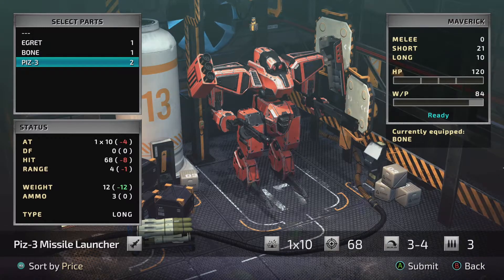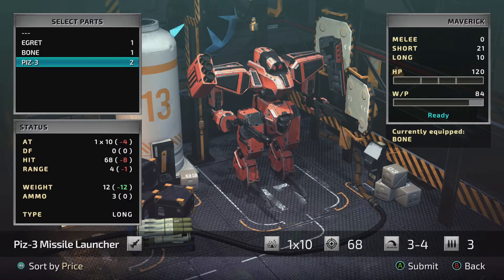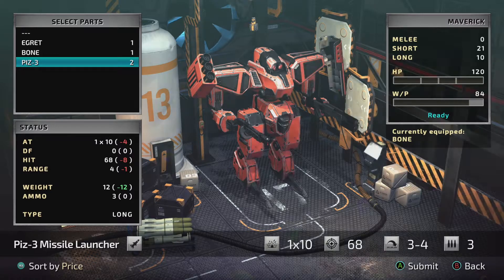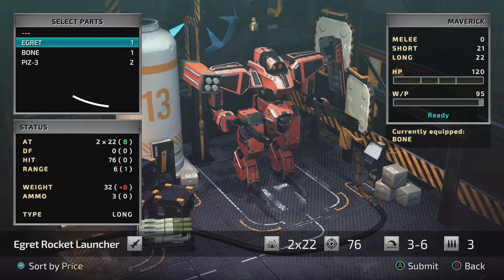If you go to the shop menu you won't see it there. You actually have to go to Setup, and once you go to Setup you'll be able to select the Egret and put it on your best character — in this case, my main character. Once you've equipped it, you take that character to the arena.